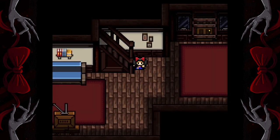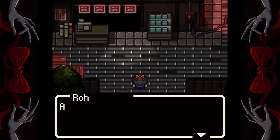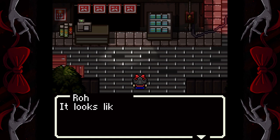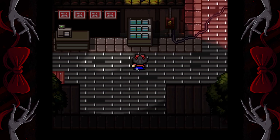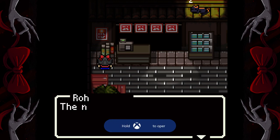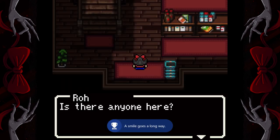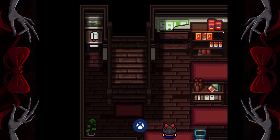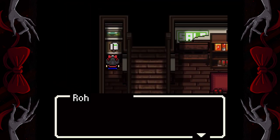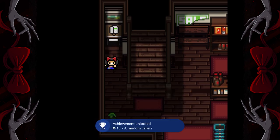Now that you have control go down and you're gonna go all the way to the left and you're gonna go out the back door. Now we're by the shops. You're gonna get an achievement just for going over here. Click on this magazine rack and you'll get another achievement. Then go to the left and grab some fireworks and then we're gonna go inside. Now the phone's gonna start ringing so go answer it and you'll get another achievement.